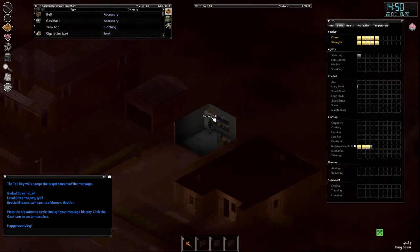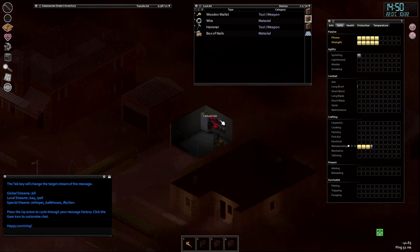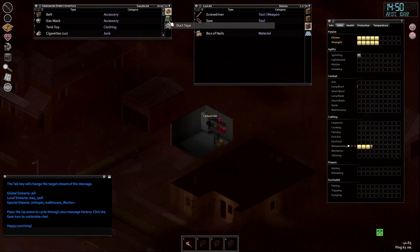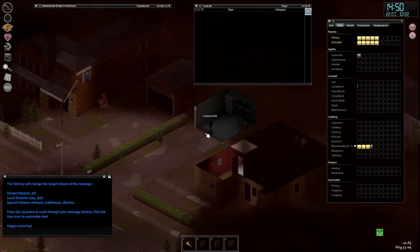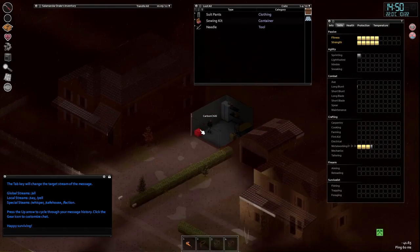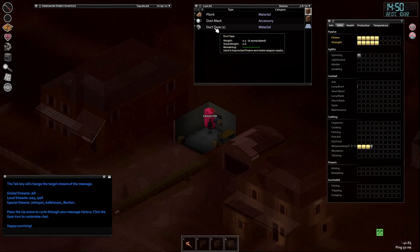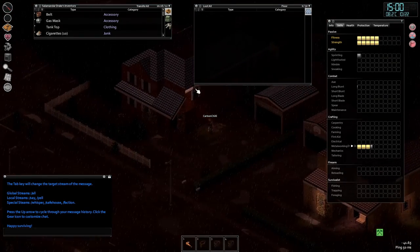Let's see if this stuff has respawned — screwdriver, duct tape, nails, wire, duct tape. It does appear like things may have respawned somewhat. Pants, sewing needles, sewing kit — nothing like that. Any toolbox? Not really. Let's take that duct tape as well — that's pretty good for repairing bats.